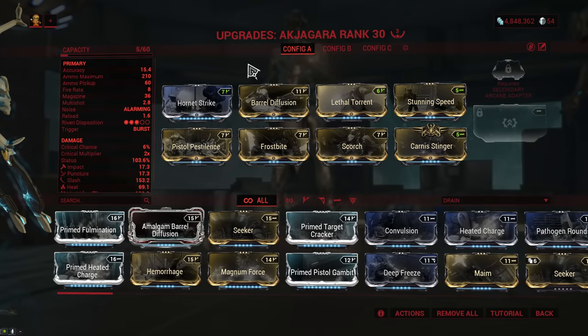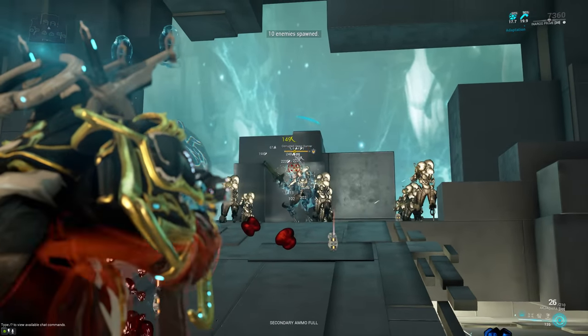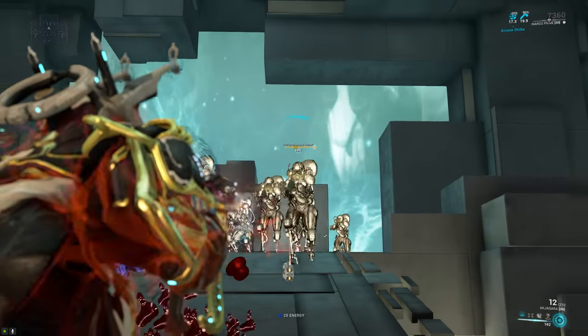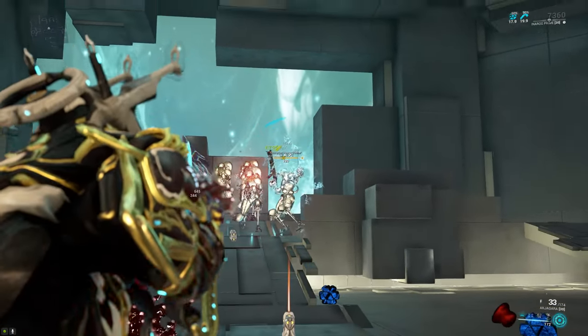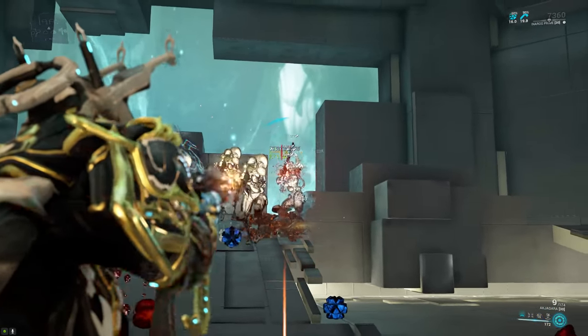Our first secondary weapon is the Akjogara. The fire rate was reduced from 8.3 down to 5, but the damage has been bumped up from 30 to 36. This is basically just a straight up buff — the fire rate isn't noticeable at all, especially if you're running Lethal Torrent, so the Akjogara just got a bunch of extra damage. That's really good because you're either going to run a vital slash setup or a vital slash heat setup, so getting more base damage is top notch.